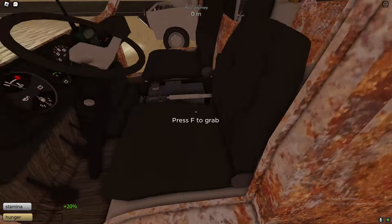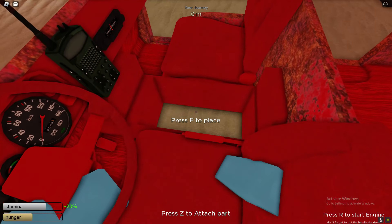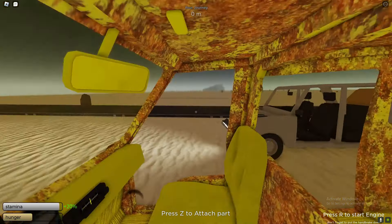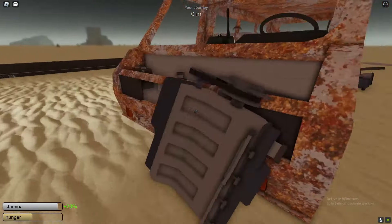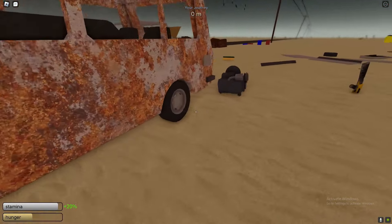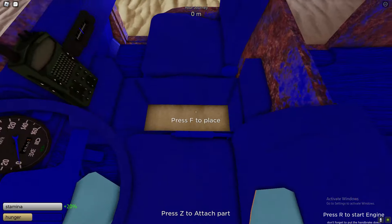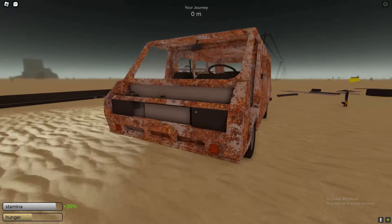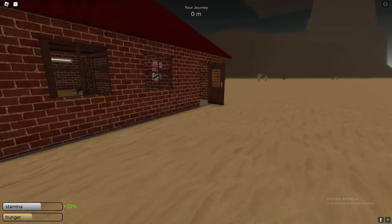If you want to replace the engine, all you need to do is grab it and get rid of it. Leave the car, then place the new engine in the van. Now we've got a good engine in the van.